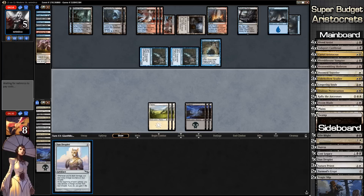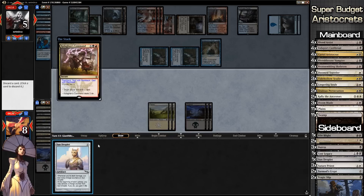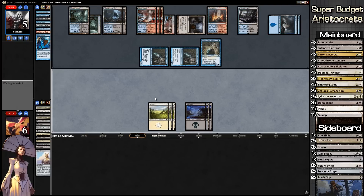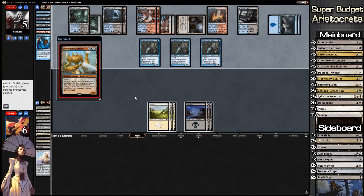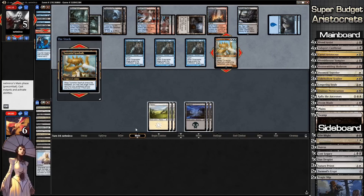If you are building this deck and have any money for upgrades, the mana base is the absolute first thing you need to upgrade. You need dual-colored lands so you're not running into situations where you're drawing extra lands you don't need. This deck can realistically run 20 lands, maybe 19, but we're running 22 simply because we need to get both land types. There's nothing worse than getting to turn 4 or 5 without the lands you need. Then with two extra slots you can put in other upgrades — there's tons of things you could add.